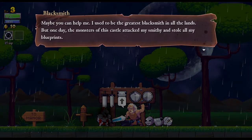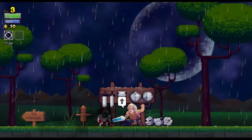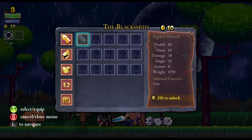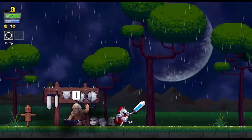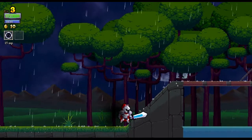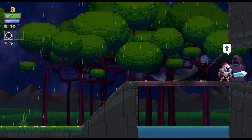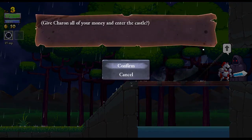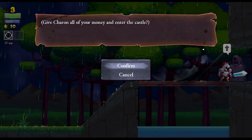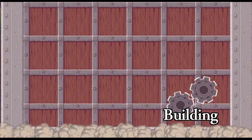Speak to this guy. He basically tells you that you can get new equipment from him by getting blueprints. Equipment is the key to being able to survive a bit longer. To get back into the castle I have to speak to this guy. The toll is all the gold you have left, so it's worth spending whatever you pick up.